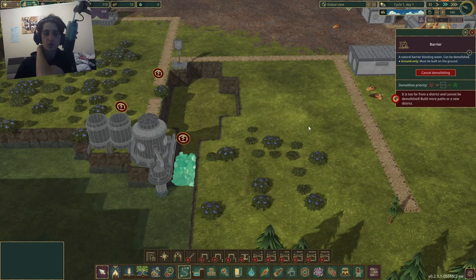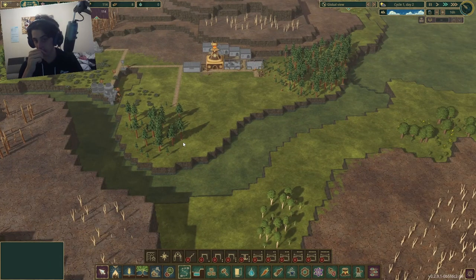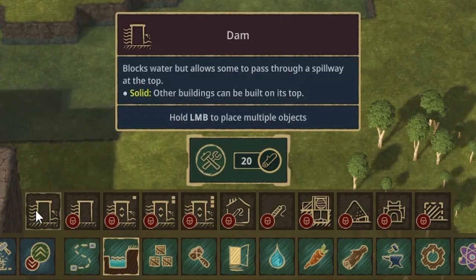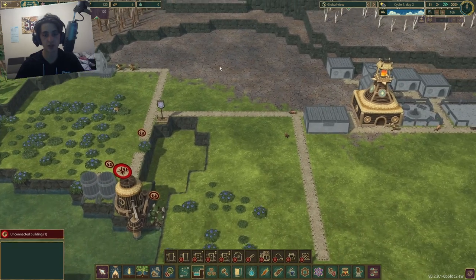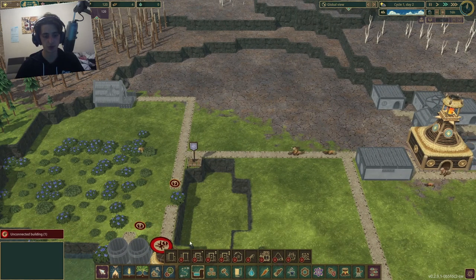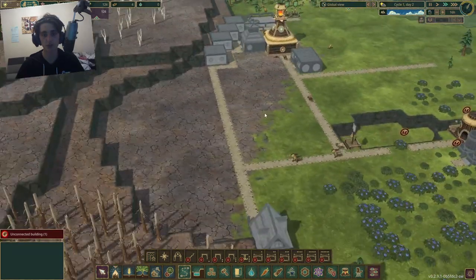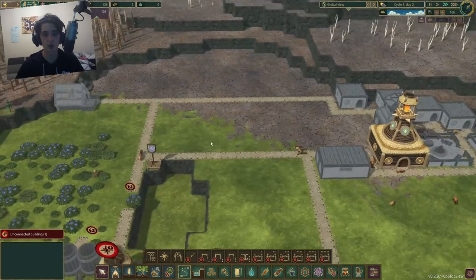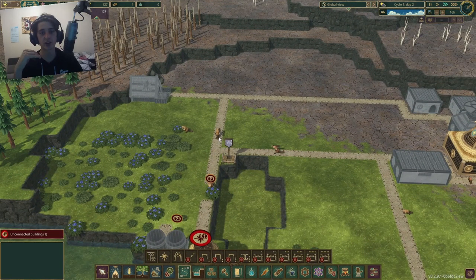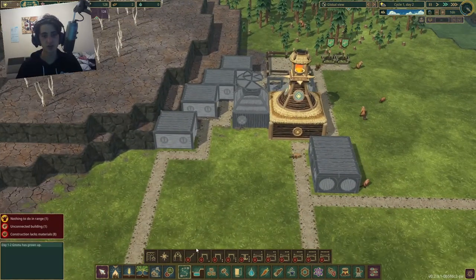I might demolish that one as well to get some water running in there. It's an awesome feature of this game - you can manipulate where the water goes. There's an entire tab just for dams that I can't wait to mess around with. I'm a very block-oriented person, so I'll create blocks where each area is only one type of resource.